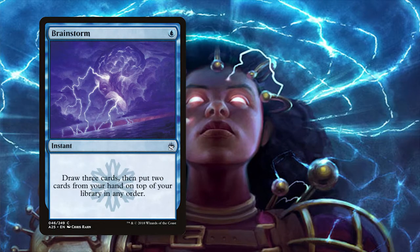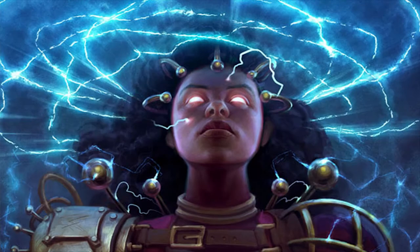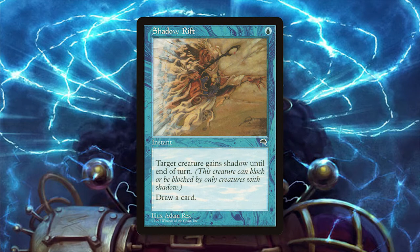Brainstorm in tandem with a playset of Evolving Wilds and three Ash Barrens also allows you to shuffle away less helpful cards for a chance at better ones. Being a combo deck, we will of course need some protection against opposing countermagic and removal. The package included runs three Dispels and four Circular Logic. With a madness cost of one blue mana, Circular Logic is perfect here, as you can cast it while pumping your Tireless Tribe. We also run a playset of Shadow Rift, which essentially makes the tribe unblockable while drawing you another card to discard to its effect.